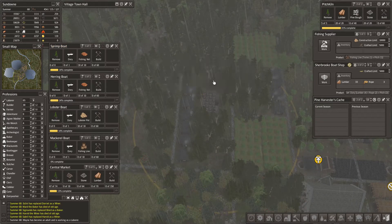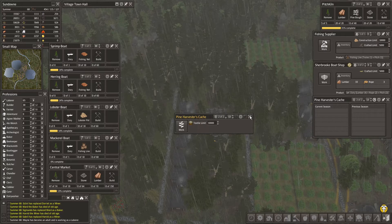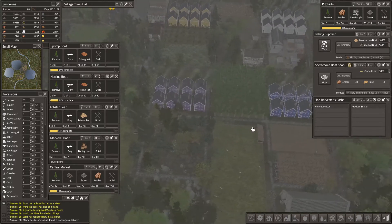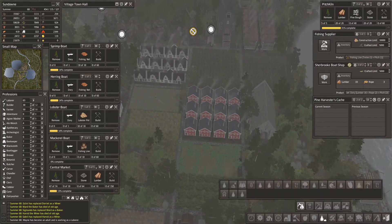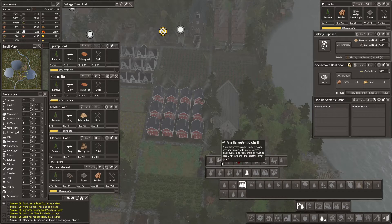Let's see — our pine forestry right here, and we have our caches right here. Let's hope that they'll produce some pitch for us soon. Let's check that one more time because we've been waiting quite a long time. So Biddy Forester, Forester's Lodge. There's a pine harvester's cache — gatherers work here and harvest wild pine resources: pine boughs, which we need, pine resin, and flags. So that should take care of our pitch right there, hopefully.